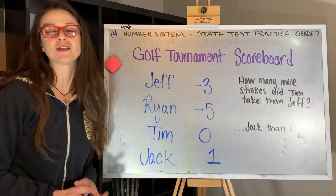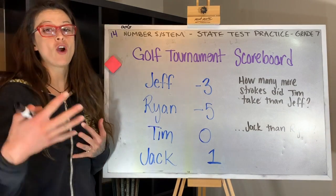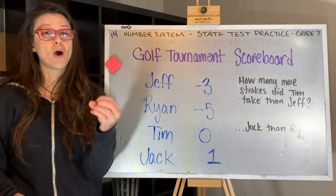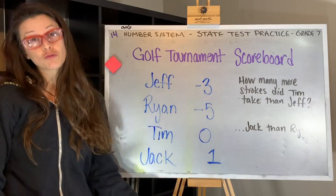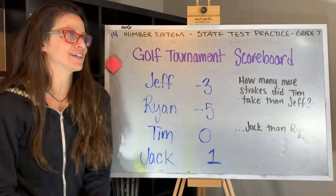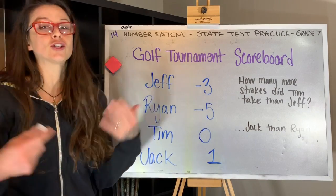Scores in golf are related to something called par. So if a hole has a par three, it's expected that the golfer will make the ball into the hole in three swings of the club, making contact with the ball. That's called a stroke.